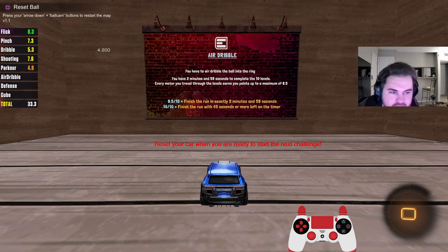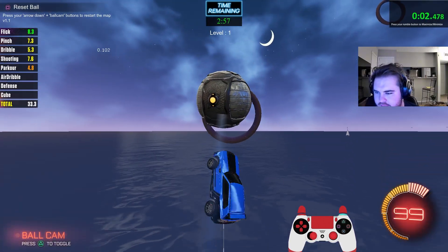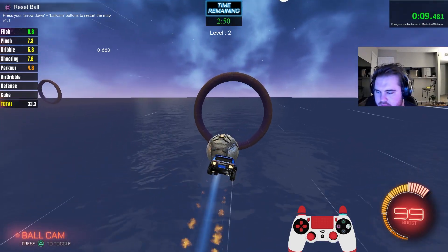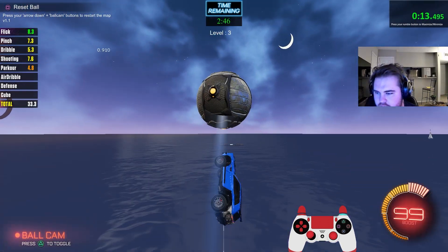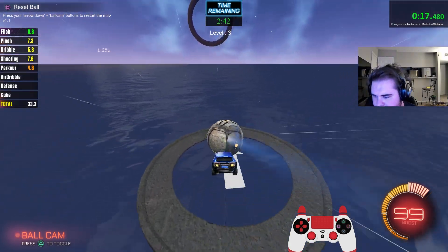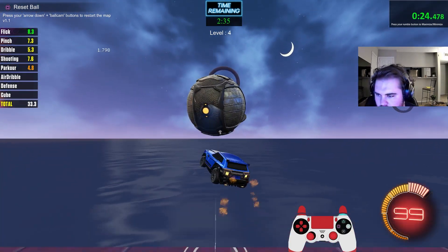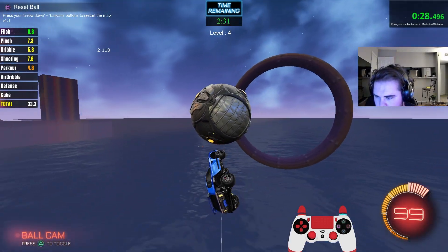Air dribble is also a tough one, but I think we can get a pretty decent score here. So let's lock in. First one's pretty easy. You'll notice there's these little bounce pads that we hit off the ground and it just kind of pops us in the air. This is literally the same as level one — just dribble it in. Pretty easy. You just want to hit these bounce pads — gives you a little extra bounce. And there we go.